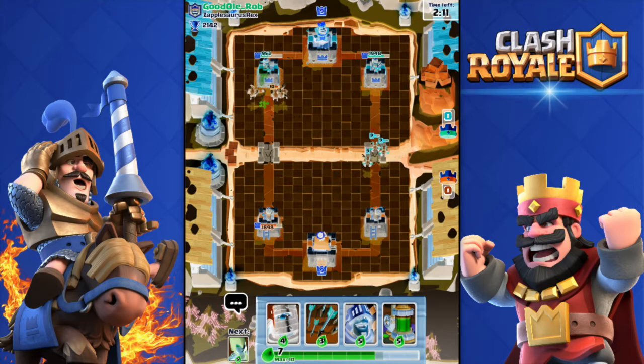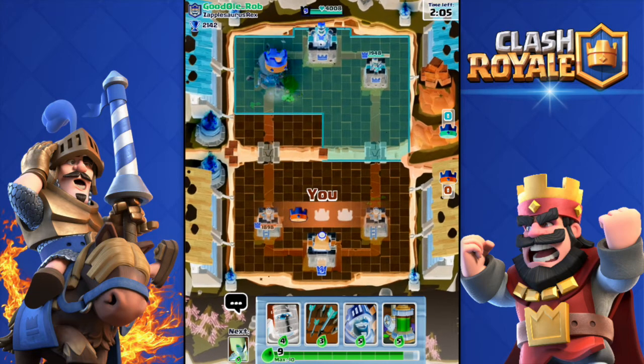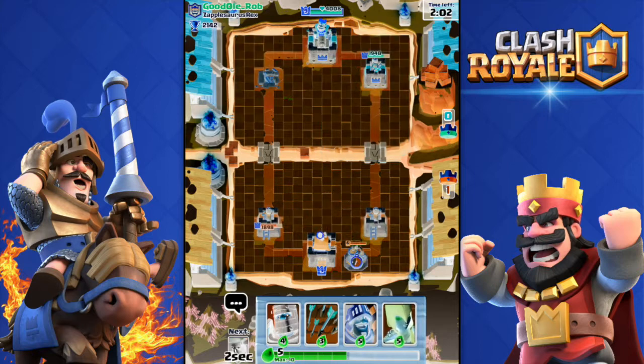The Minion Horde killed my Pekka as well. The Pekka managed to get one hit on the tower. Look at those minions on his left tower — they're about to get it! Come on, get the tower — boom! I got the tower just like that, I didn't even mean to.